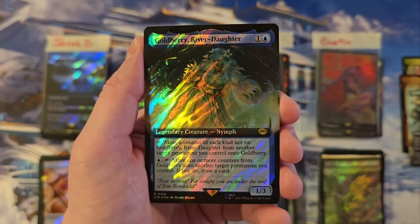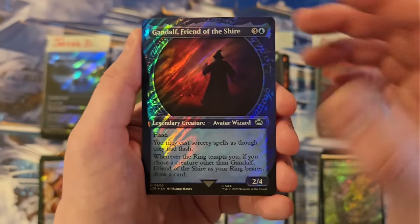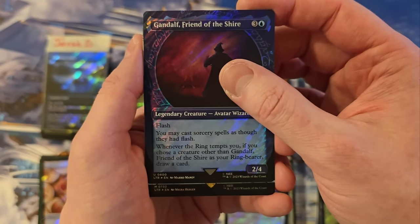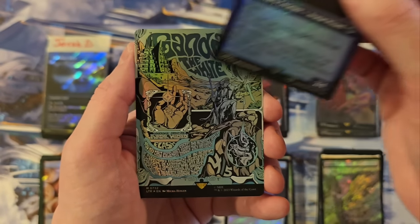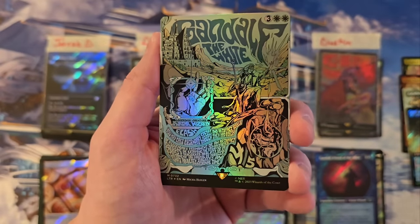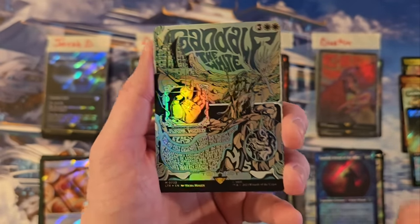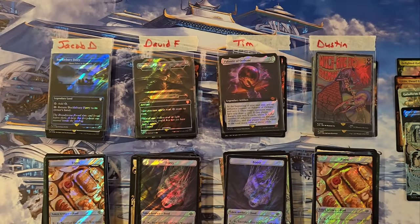Goldberry — you're at a nine. Gandalf — alright, are you gonna get two posters? You freaking are gonna get two posters! And Gandalf the White — that is an excellent poster pull. Congratulations, Dustin. I'm gonna have to add up your stuff here. You might have won the low on top of it, because that was — outside of Gandalf — a really low pack.